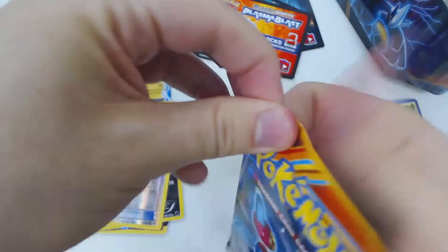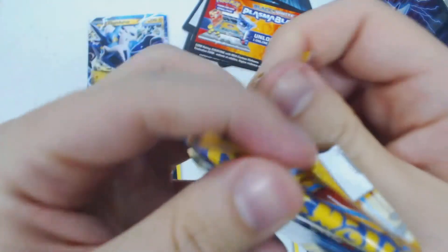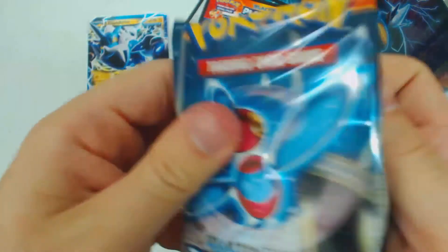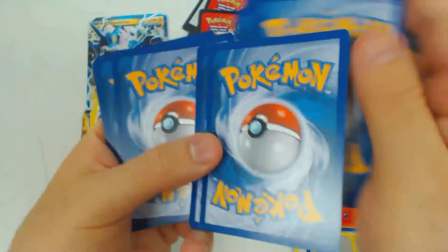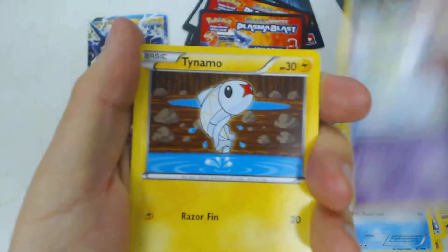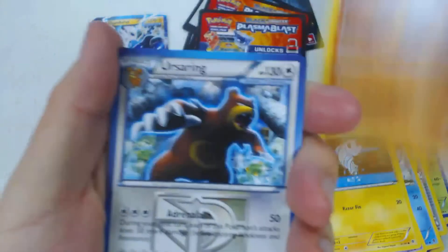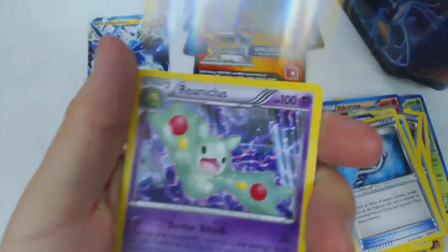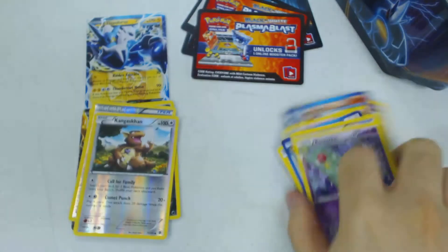And our final booster pack. You can find the Pokemon Trading Card Game online at www.PokemonTCG.com. We have our Solosis, Snover, Drifloon, Tynamo, Sawk, Ursaring, Plume Fossil, Silver Mirror, Reverse Hollow Kangaskhan, and Reuniclus.